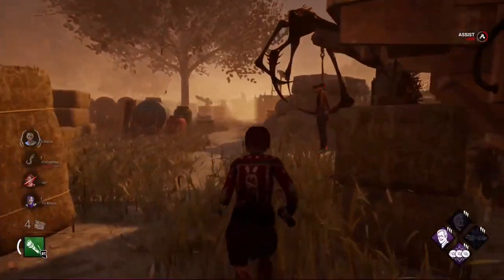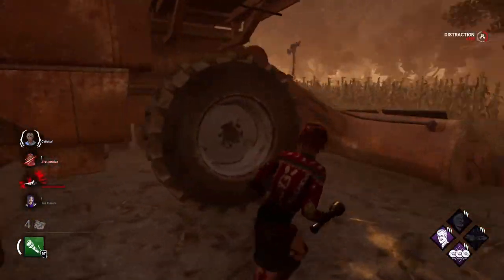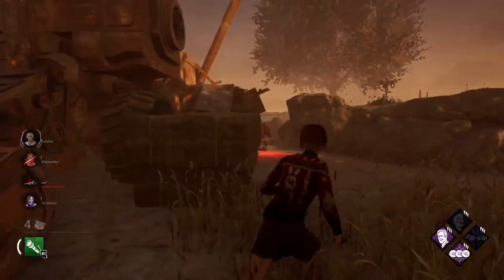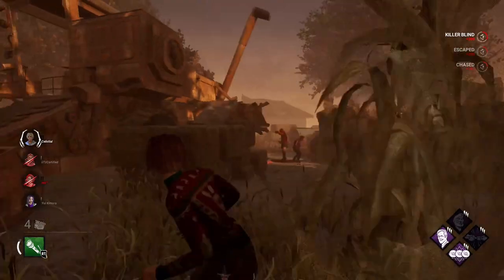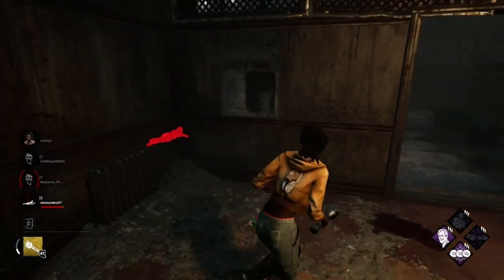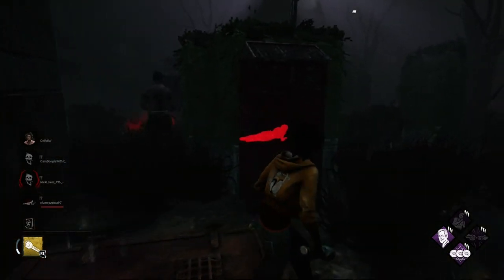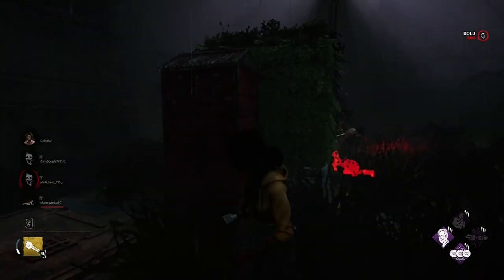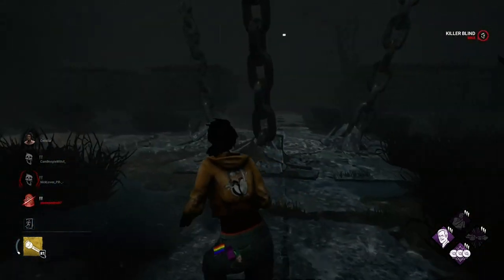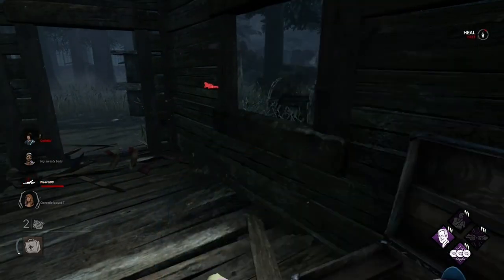Another thing to consider in terms of positioning is catching the killer by surprise. When the killer is aware of your location but they aren't actively chasing you away from the slugged survivor, circle around to the opposite side. The most common play killers do in this scenario is a complete 180 from where they've last known you to be located. Or sometimes you can just run on in while they least expect it. So if you don't want the killer to know your location, try not to constantly hover over every chase — because if they aren't aware, they won't bait you out of hiding.